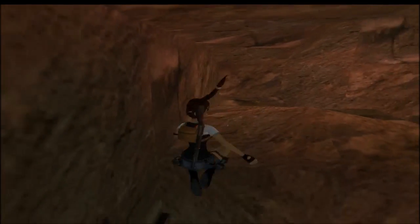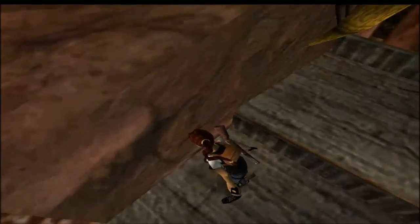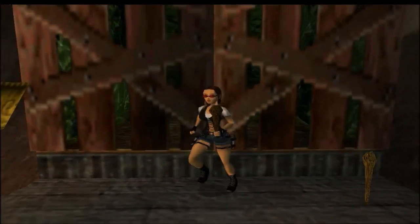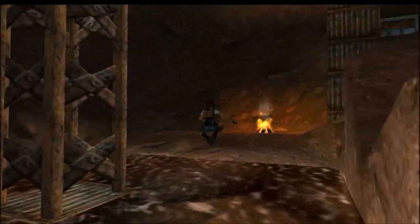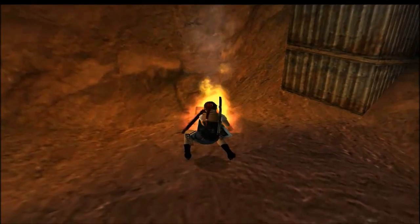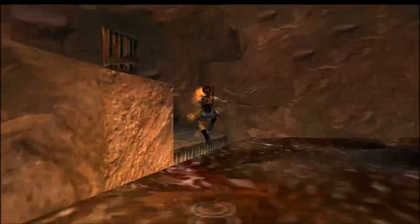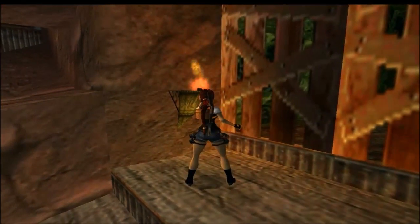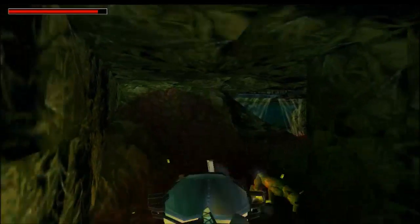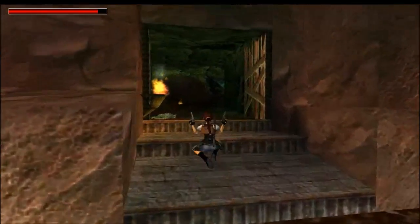Grab the torch and throw it for a sec, then safely drop. Where did the torch land? There it is — grab the torch. You can hear some coyotes howling; we'll deal with them. Just light this and the doors will open. Kill a coyote. So that wasn't too hard.